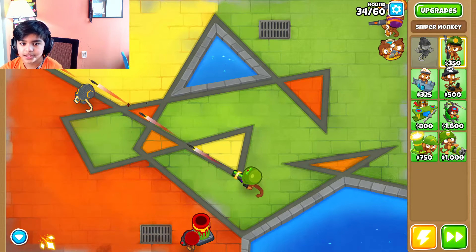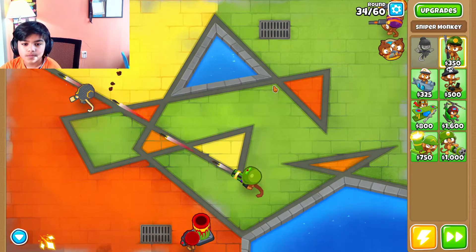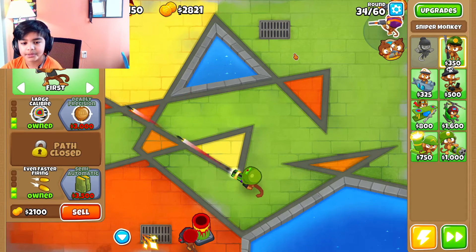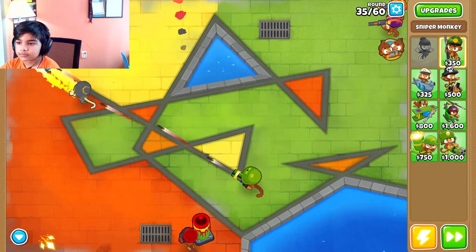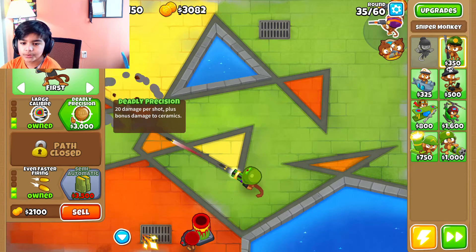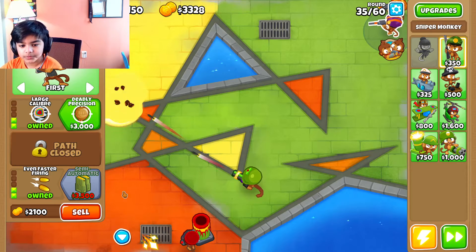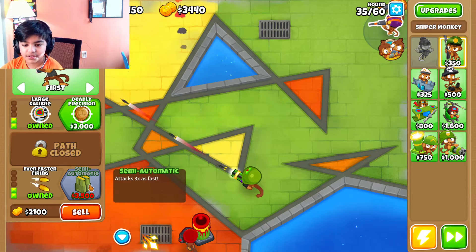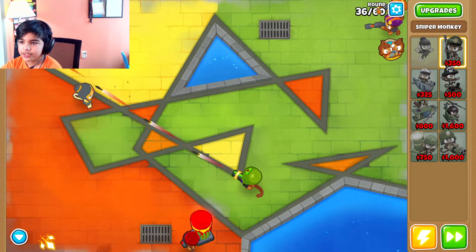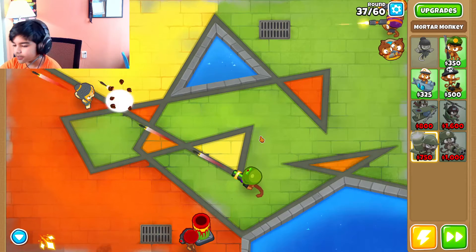This will pop a lot of camouflaged balloons but this will be strong as well. Let's get this lens. Can't pop camos because Adora — or yours — or sniper one, sniper. 20 damage per shot plus bonus to ceramics! Let's get attack three times faster.